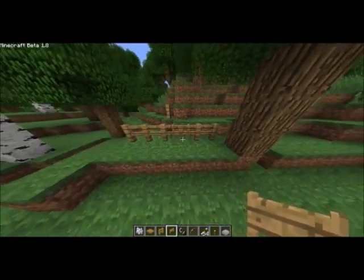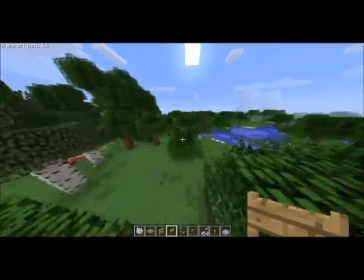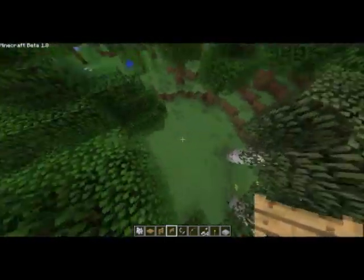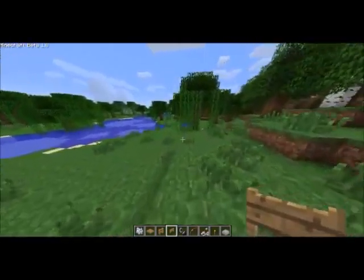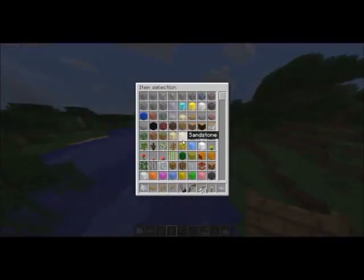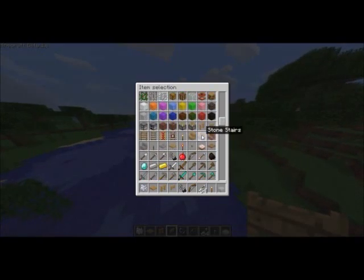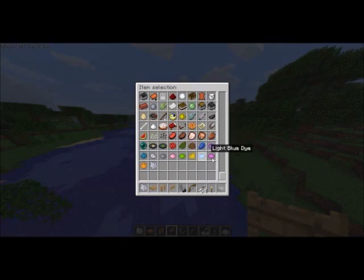That is by far the most useful thing I've seen. Oh, an ender pearl — awesome! I didn't even have to cheat for that. What else is there? There's nothing really. Like I said, there's cooked chicken, blah blah blah. Let's see a map of the area.